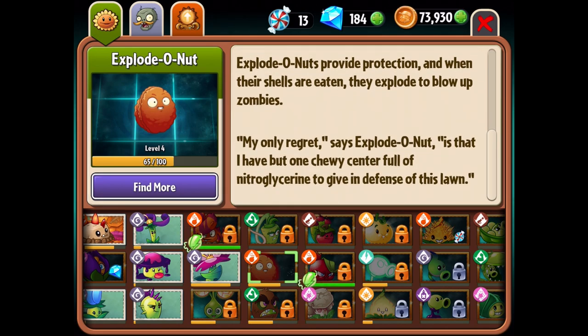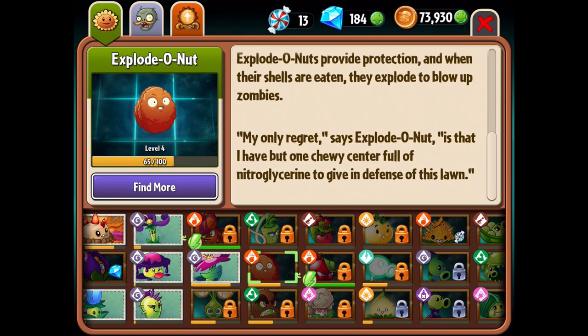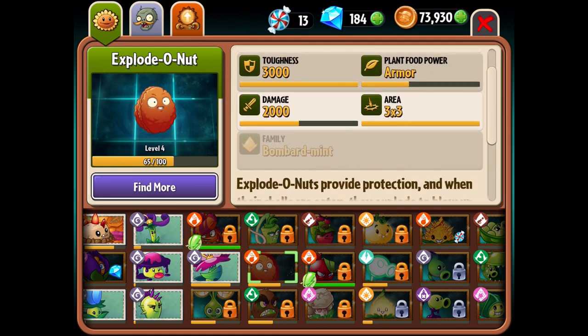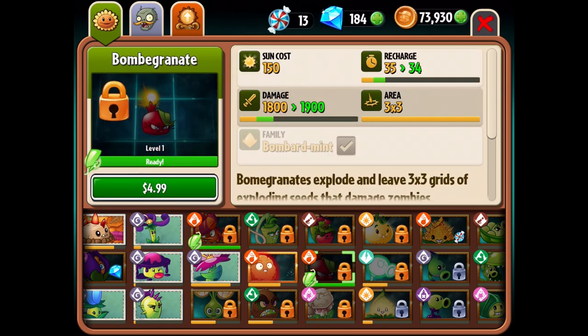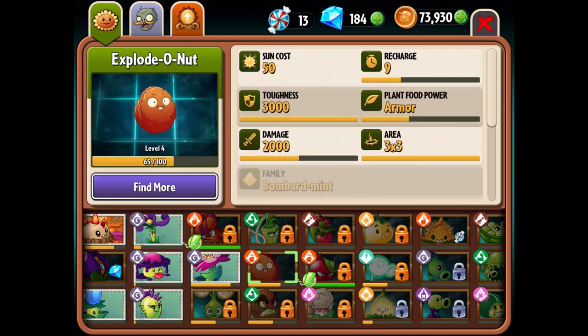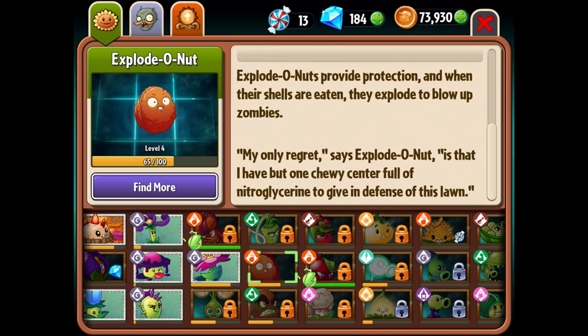Explodonuts provide protection, and when their shells are eaten, they explode to blow up zombies. Its quote says: 'My only regret is that I have but one chewy center full of nitroglycerin to give in defense of this lawn.' He's in the Bombardment family. Sun cost is 50, recharge is 9, toughness is 3,000 at max, plant food power is armor, damage is 2,000, and area is 3 by 3.